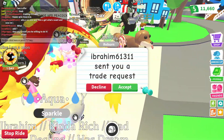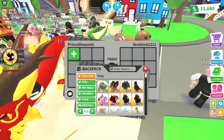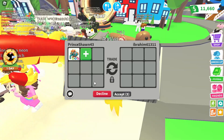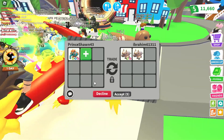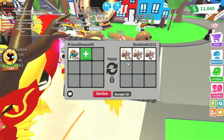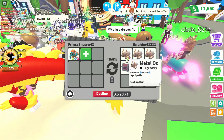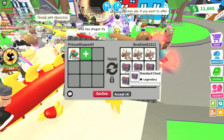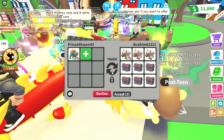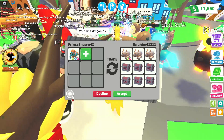First offer — let's see what we get. He's offering 3 metal ox, 1 neon, and 6 standard chests. Nice, good offer. We're going to keep moving on and see what we can get.